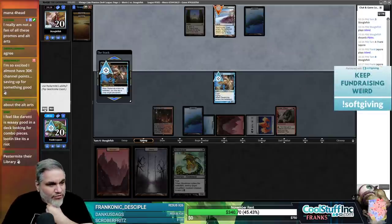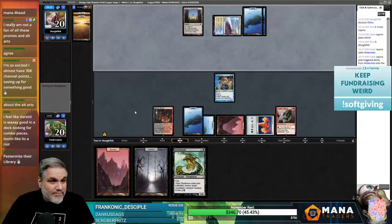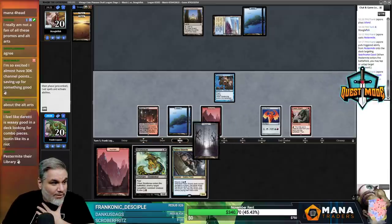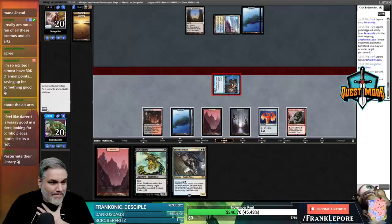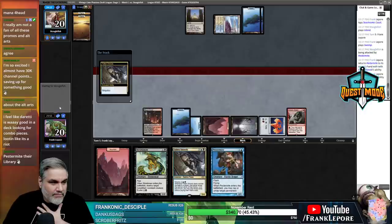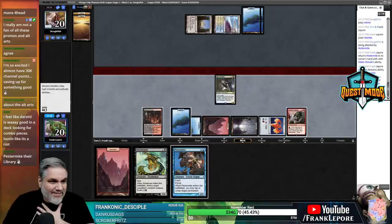I'll tap it in response - oh, they didn't. Okay, we get a freebie out of it. I played a land first and I should not have done that. Draw a card - come on, no lands. Dang it. Feeling bad about my choices - that was a mistake. I wanted to make sure I had as much land as I could.